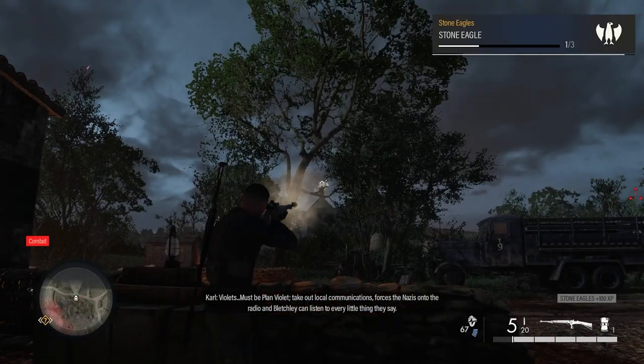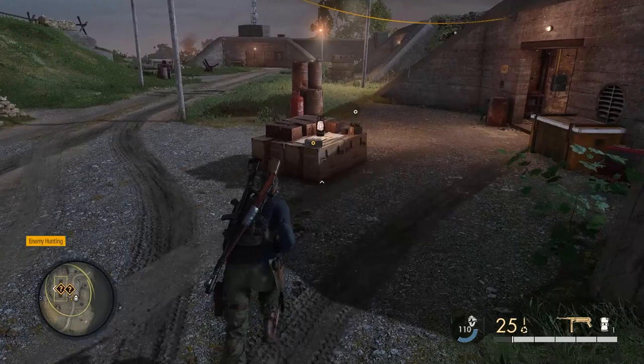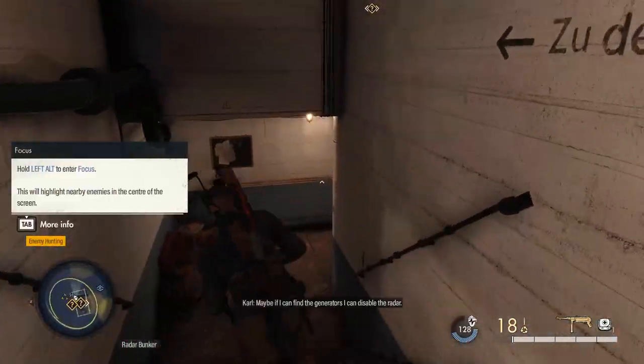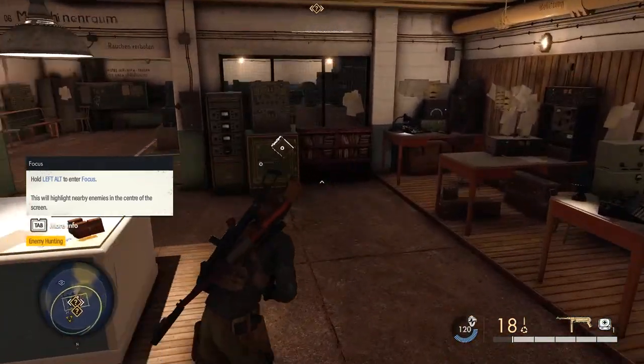There are two more stone eagles that you need to shoot throughout this map as well. The next collectible is a classified document at the radar on the north side of the map. As you get here there are two bunker things on the right side where you can collect satchel charges, then you get under the radar, go down into this tunnel, take a left, a right, and you will see there is a safe.